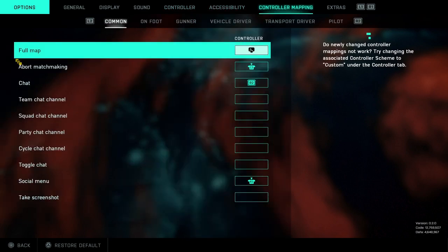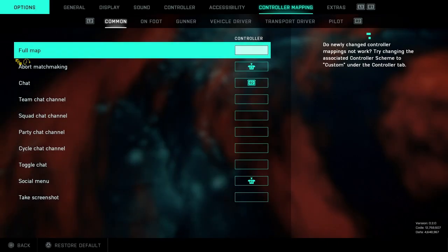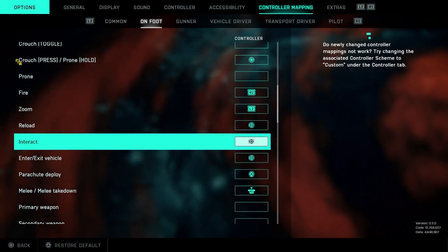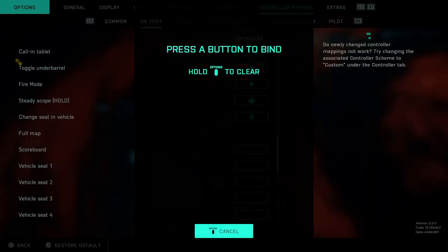Go to control mapping, right here where it says full map — you want to click it and then hold the options button to clear it. Then you want to go over to on foot. Right now we're on common and you press R2, you go over to on foot, scroll all the way down. Once you scroll all the way down, you see full map again — you want to just clear that.